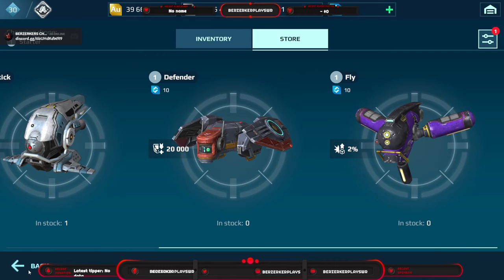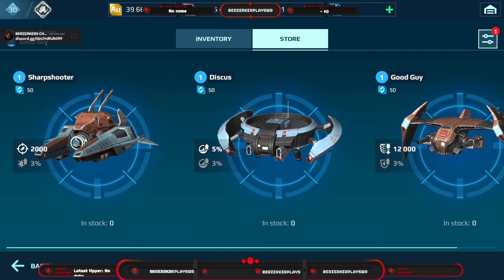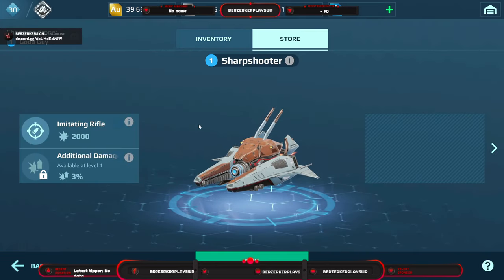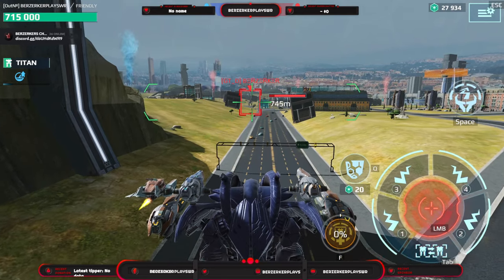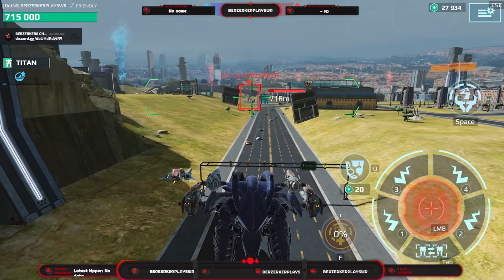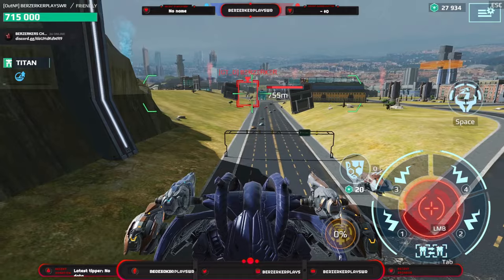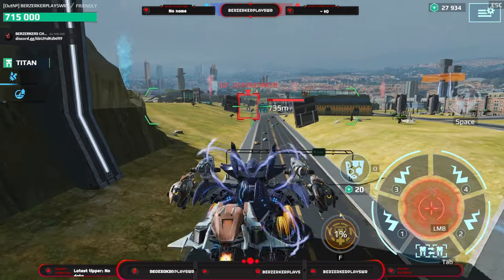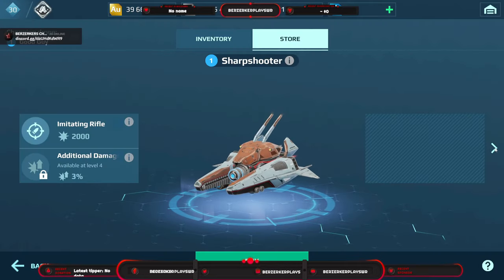Now let's get into Tier 2 drones. We have the Sharpshooter, Discus, and Good Guy. Starting with the Sharpshooter — it has an imitating rifle that deals 2,000 damage every 10 seconds at up to 800 meters range, all the time. It also gives your robot an additional three percent damage all the time throughout the whole game.